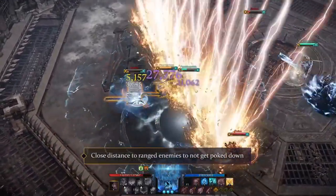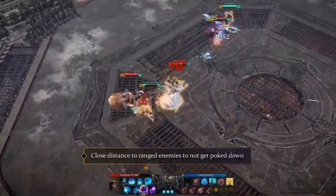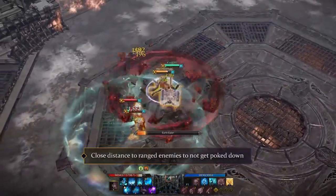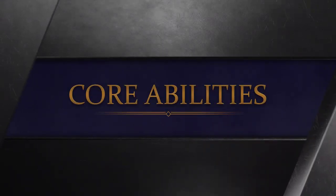As a frontliner, Destroyers want to close as much distance as possible as they'll have almost no access to ranged enemies like Sorceress for example. So coordinate with your team and use your identity mode only in those heated scenarios. Let's take a look at the Destroyer's core abilities.